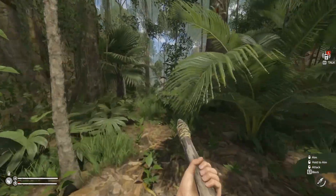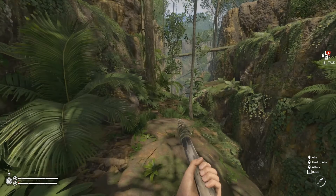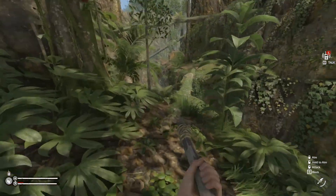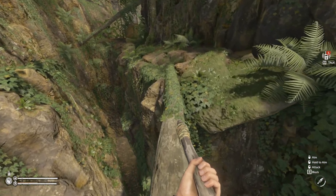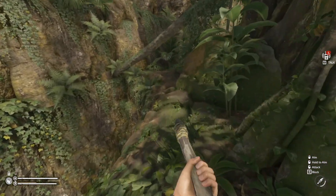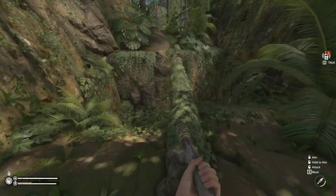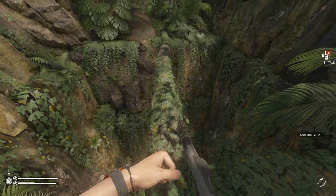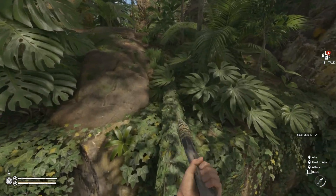I took fall damage because I'm an idiot and decided to jump off the elevator too soon, but other than that we're doing pretty good. I don't want to do something stupid and fall off these things, because I've done that before in a Green Hell playthrough. That's probably not the best thing to do — we'd be starting all over. I want this stick though. Nice and easy.